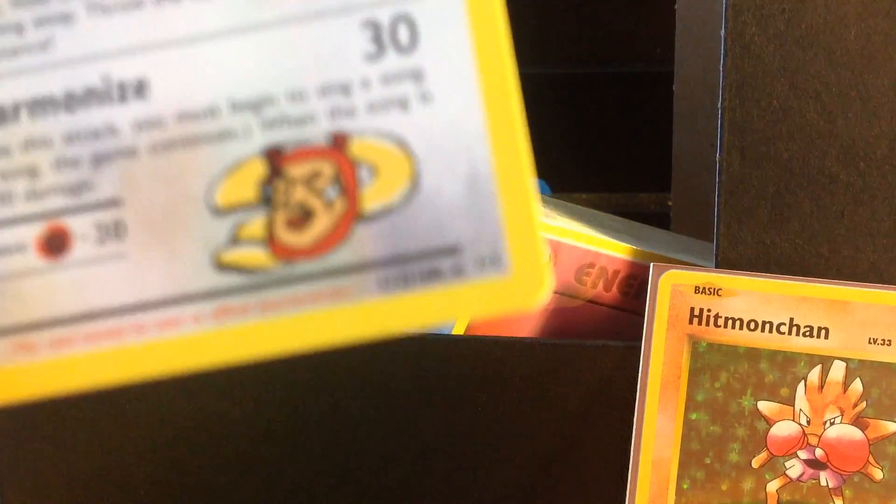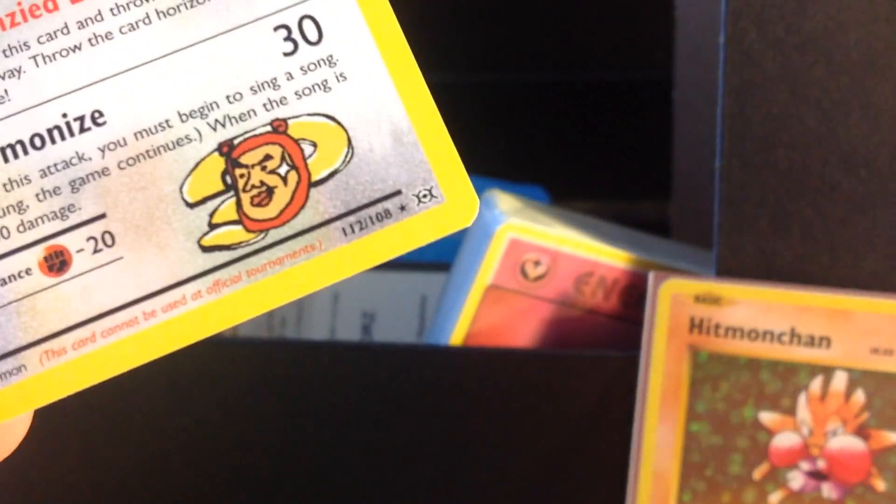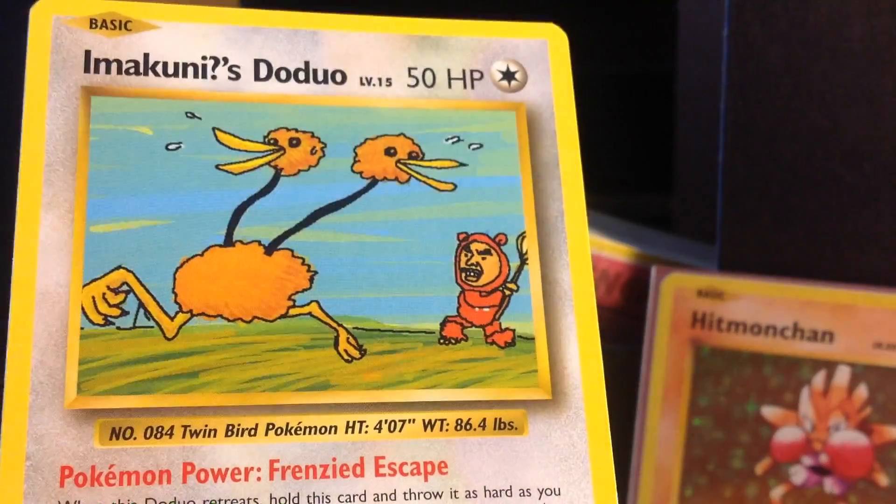I forgot — this one's a secret! They put a couple of secret cards in: there's a Japanese Exeggutor, Flying Pikachu, Surfing Pikachu, and then there's Imakuni's Doduo — I love that I didn't even notice because I just forgot they were in there.